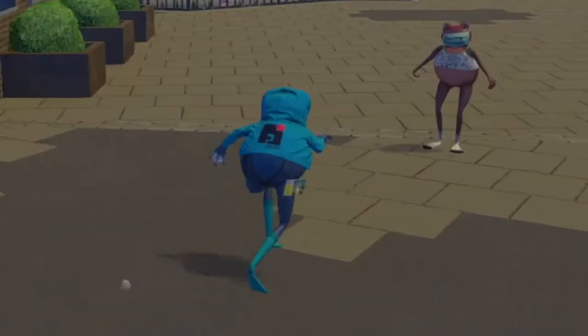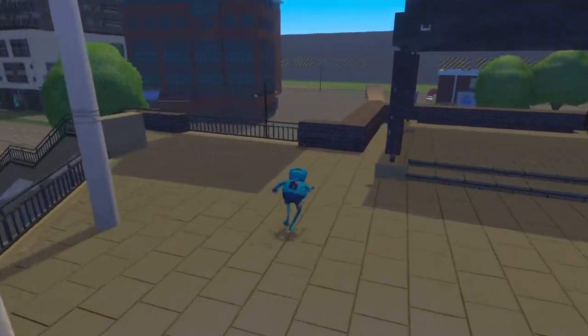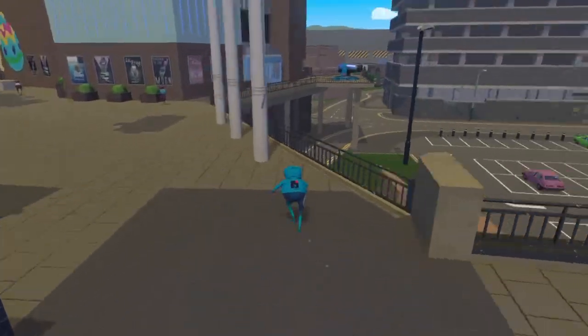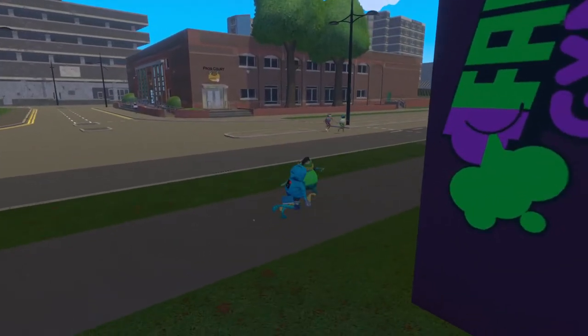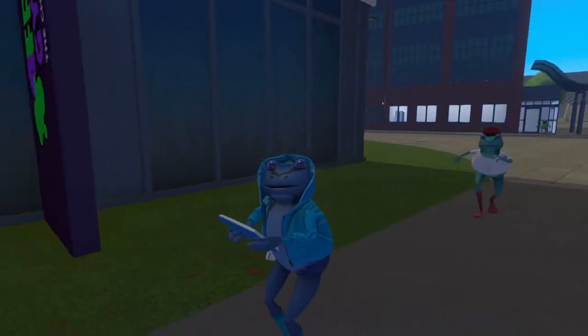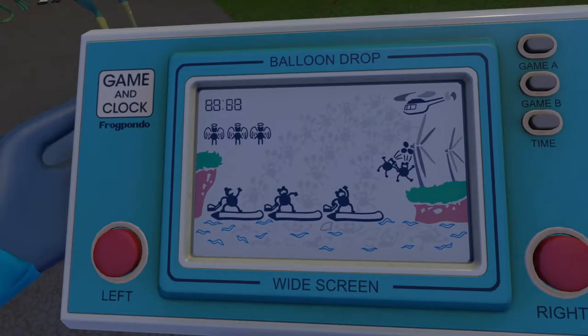That's not the only thing in this update. They added a new building to Swindon - I think it's like information or something. I can't remember what it was, but I want to find it. Wait - what's this dude have in his hands? Sir! Stop right there! Is that it? How do you have a Game and Watch, buddy? A new Game and Watch - just a casual drop?